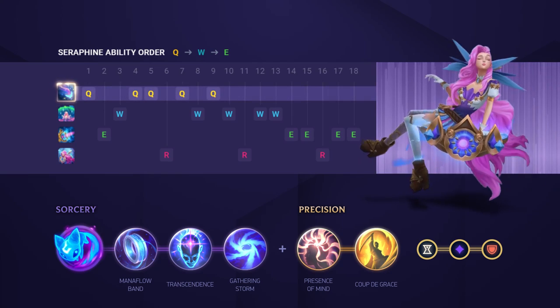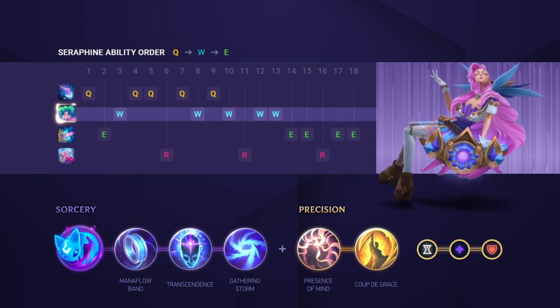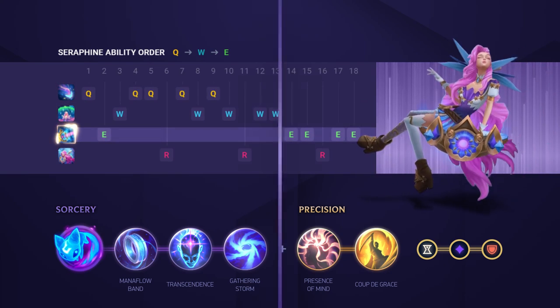For your skill order you're going to want to max your Q first for its trading power, your W second for those improved shields and heals, and finally finish off with your E.